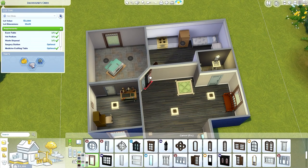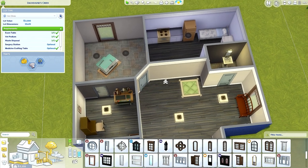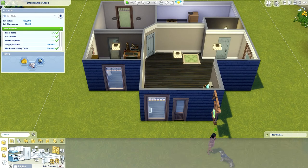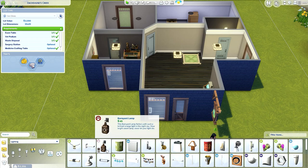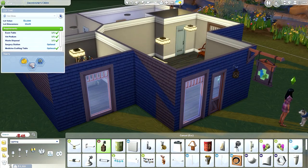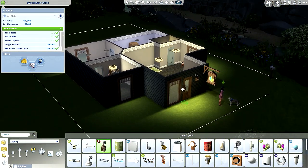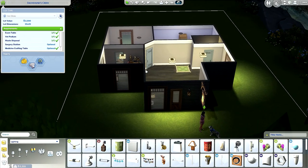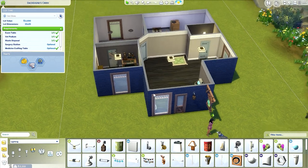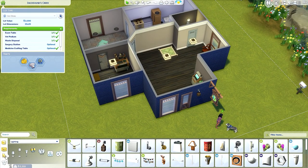I need a light for the outside wall — here it is, a barnyard lamp. It's a nice one, I like it. Let's see how it looks in the dark — oh perfect, I like it! Let's change the time of day.